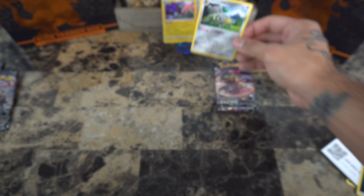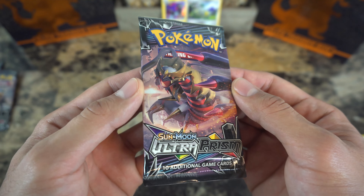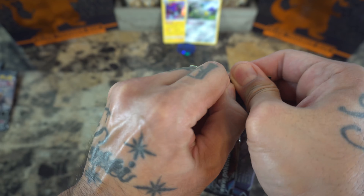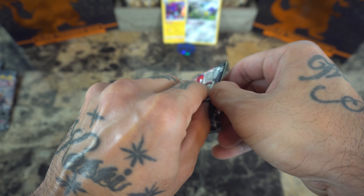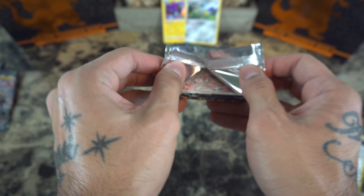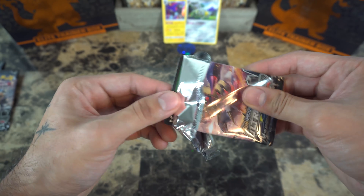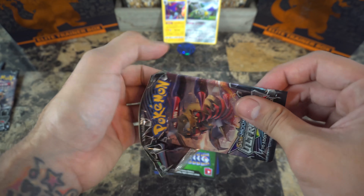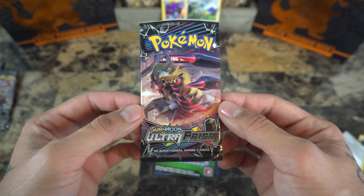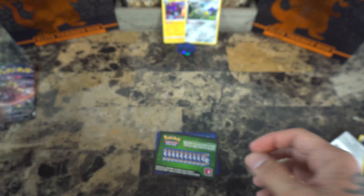Now for the heavy pack, guys — here it is, the Ultra Prism Giratina heavy pack. Let's get it. I think I'm starting to get the hang of opening these up in a way that saves the pack — just pull it like that — and we have a decent near-mint condition pack here. I'd say this is a PSA 7. Look at that!